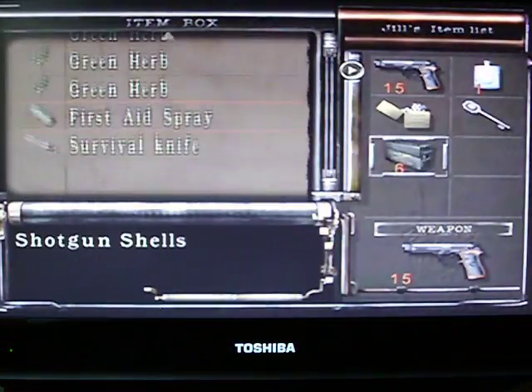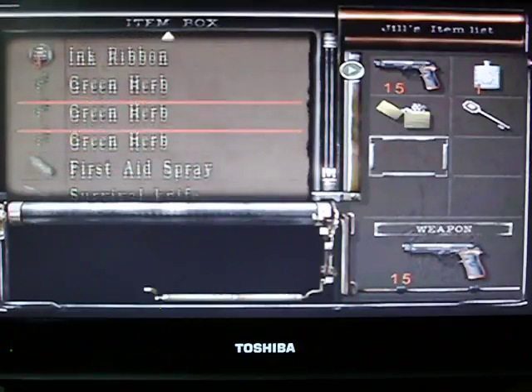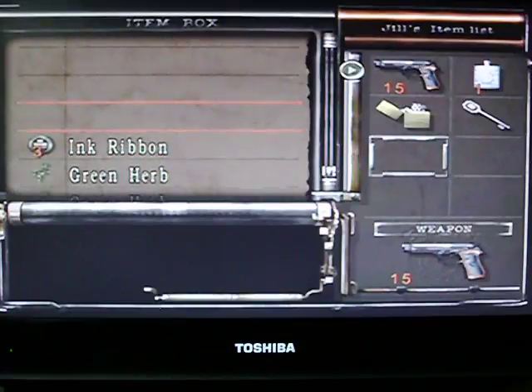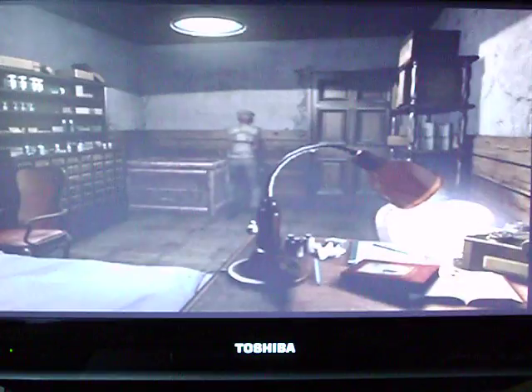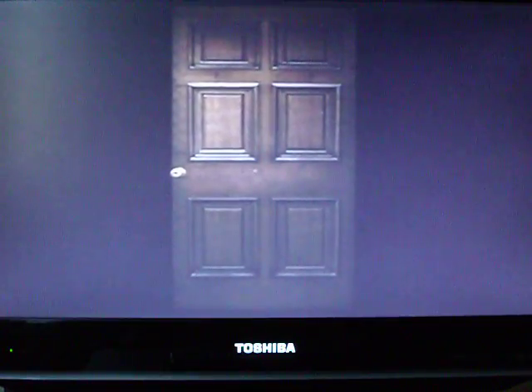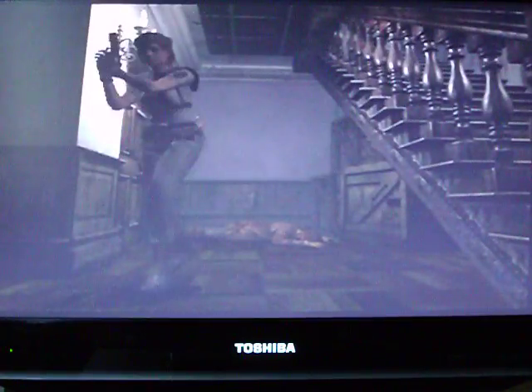Open the item box. Shotgun shells — let's put them in there. Got our health and our ink ribbons. I think this is all. Now we need to go open some more doors that are locked with the armor key. We've got some in the main hall. We're gonna go open some doors in the main hall, so let's go to the main hall.